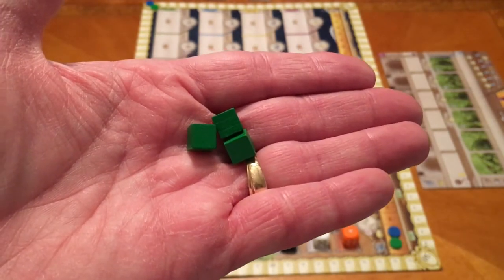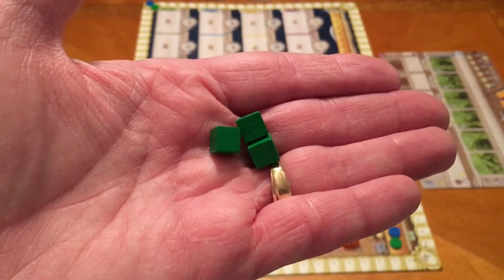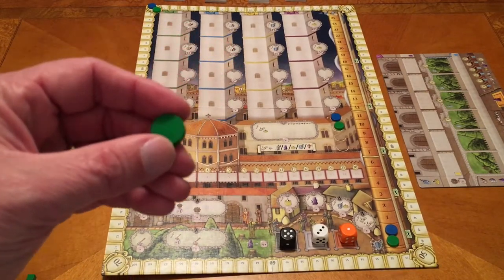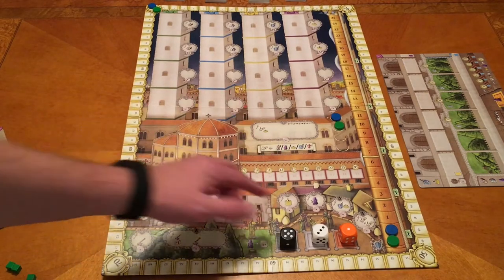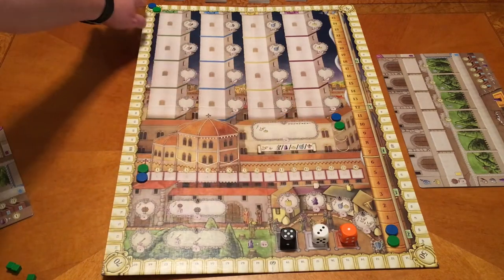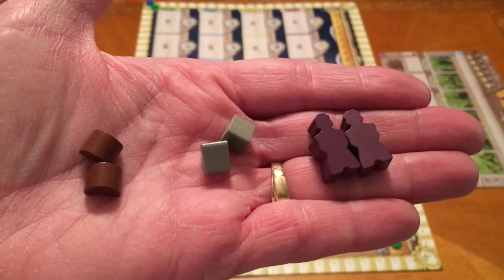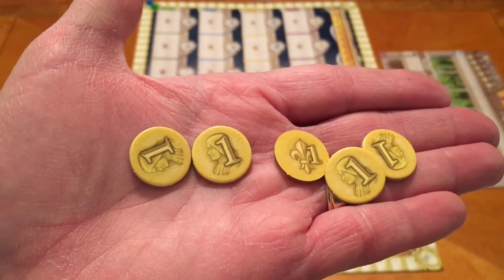You will also get three excommunication cubes — and that sounds kind of harsh, and I'll talk about what those mean in a minute. We also get four discs in our color that we put on various places on the board: the faith track, the military track, return order, and the victory point scoring track. Each player also starts with two wood, two stone, and two servants.